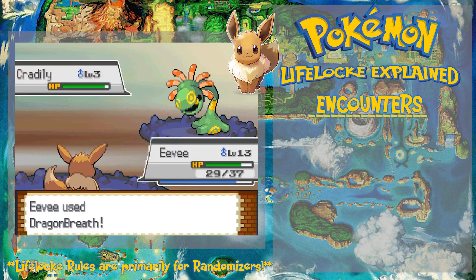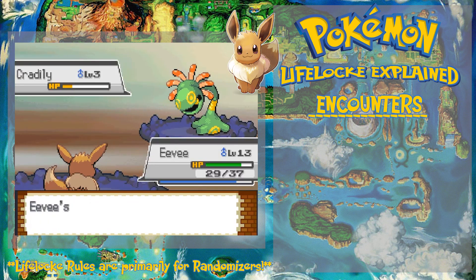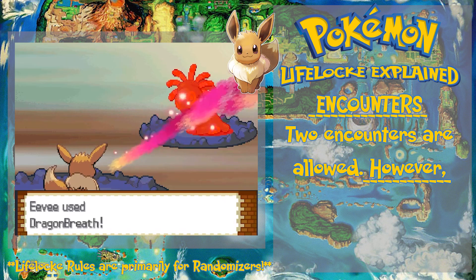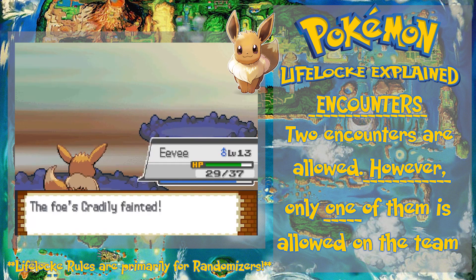This is one of the normal rules of a Nuzlocke, and it's going to be slightly modified in this Lifelock challenge. I am allowed up to two encounters; however, I can only select one of those two encounters for my team. The other must be placed in a box.